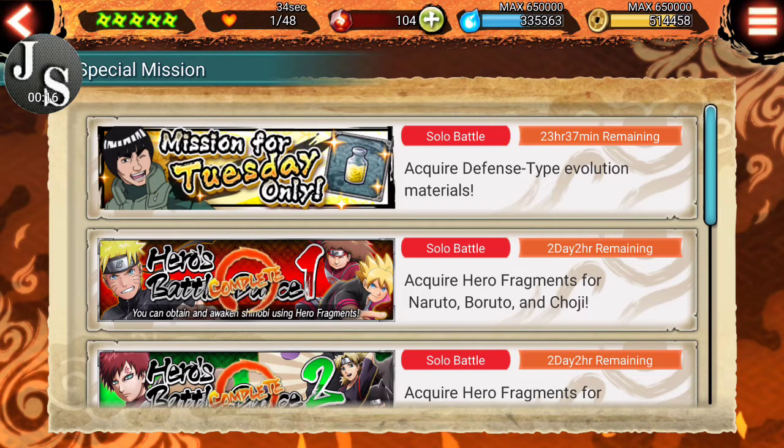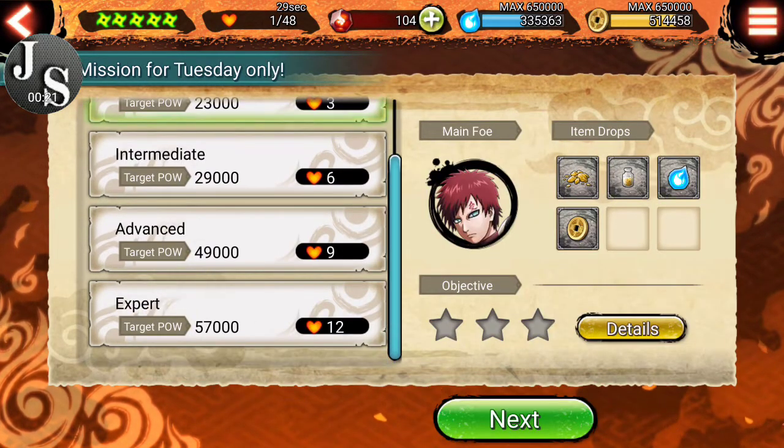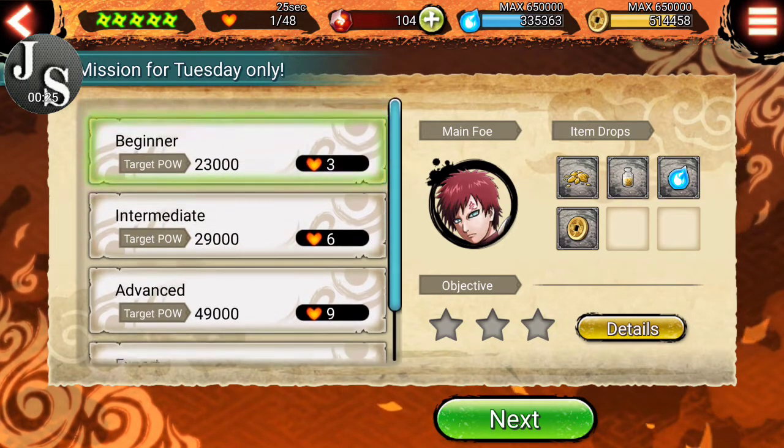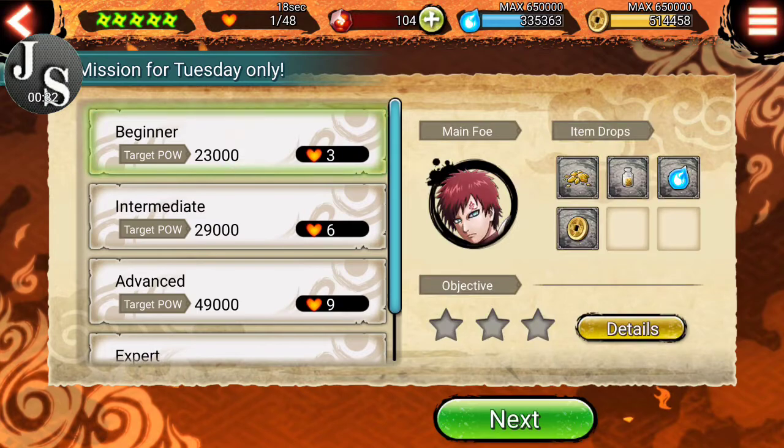I do not know what the materials are called in this game, sadly. I guess they're just called material. But we're going to go through all four steps: three, six, nine, twelve. The reason why it is cut in half is because we're still in the celebration of the game release, so it's still half stamina right now. But here we go, we're just going to jump straight into it.